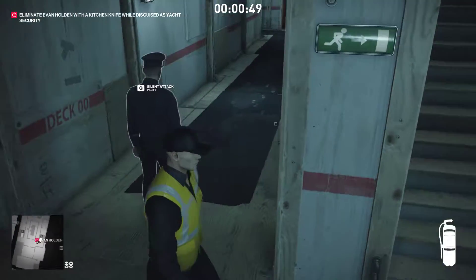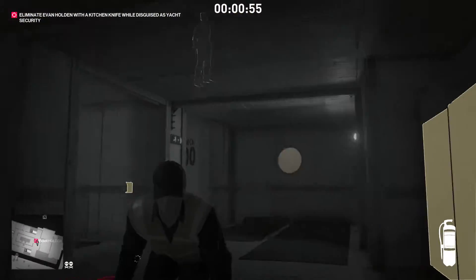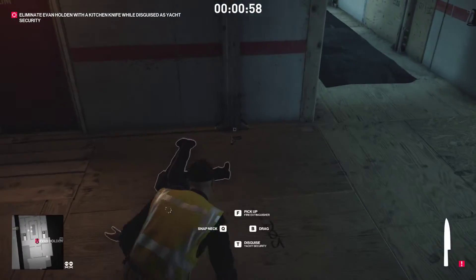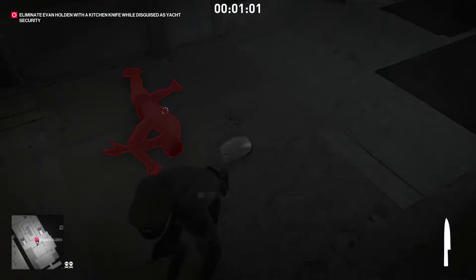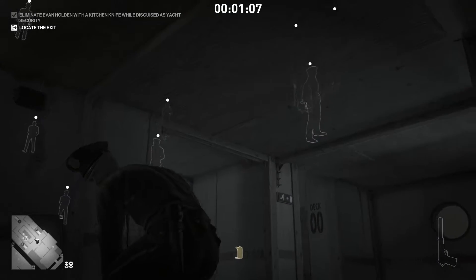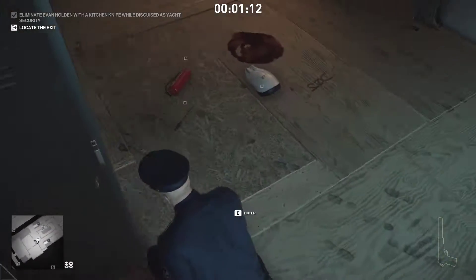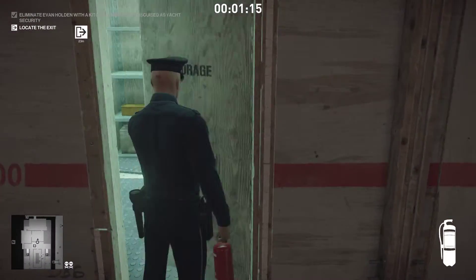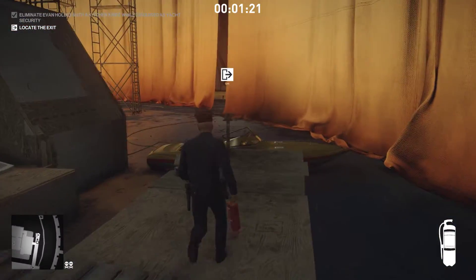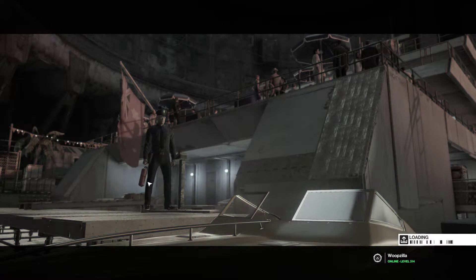Here's our target. There's a frag extinguisher right next to him. You can just wait until he turns around, or you can get him right away if you're quick enough. You've got to be careful and watchful of those guys there — sometimes they investigate the knife throw. We take his clothes because we need his disguise, and throw this at him. No one's coming, but just for safety's sake we stuff him in the container — because why not, it's right there. Then we head to the exit, which is just right out here.